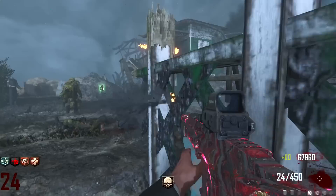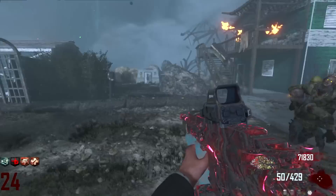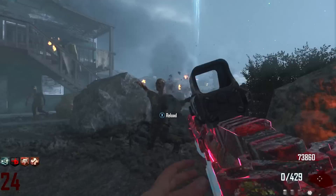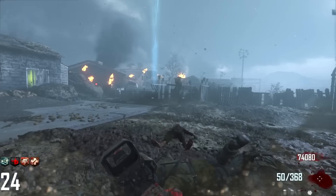We're at round 25 - that's when the zombies change color of the eyes. We've got an Insta-Kill. They have to have increased the drop rate because I'm getting drop after drop after drop. We've got basically a full horde of zombies - let's see how strong this is. It pretty much obliterates them all!